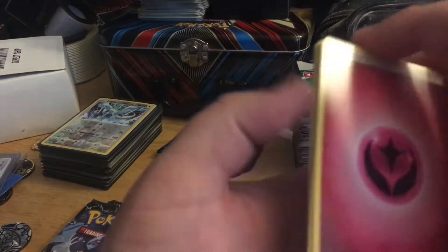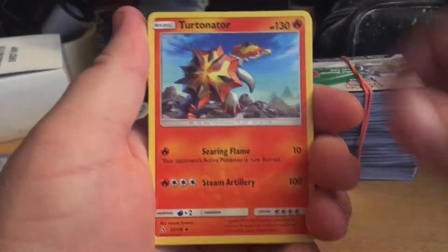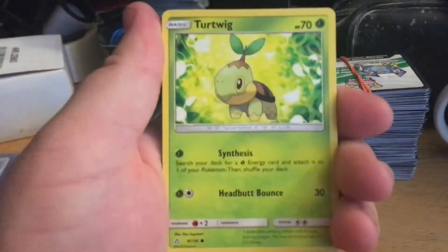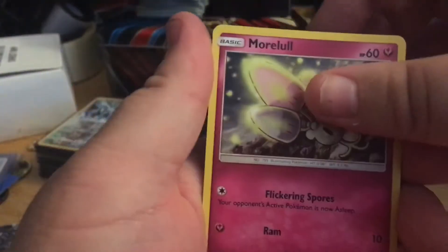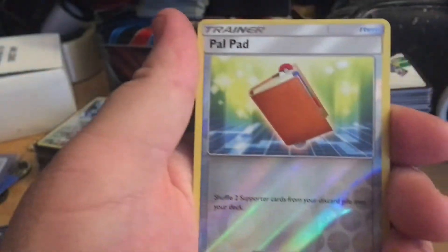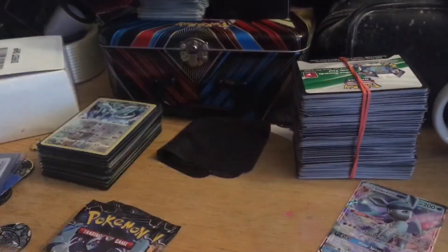Fairy energy, Lob Bunny, Turtonator, Mars, Turtwig, Electabuzz, Bunnelby, Morelull, Magmar, reverse Pal Pad, and a Glaceon GX. All right, it's a hit — I'll take one hit.